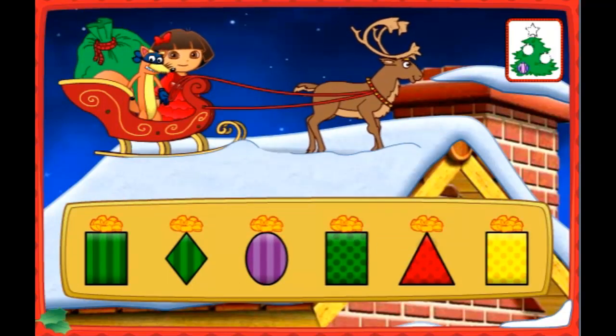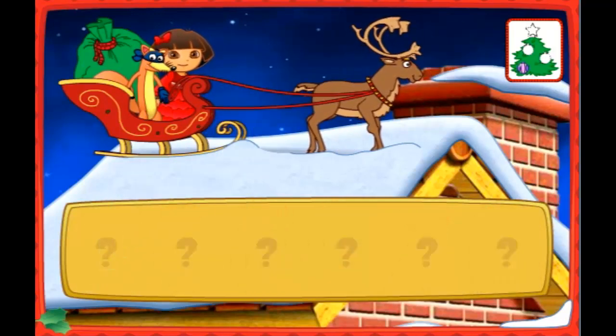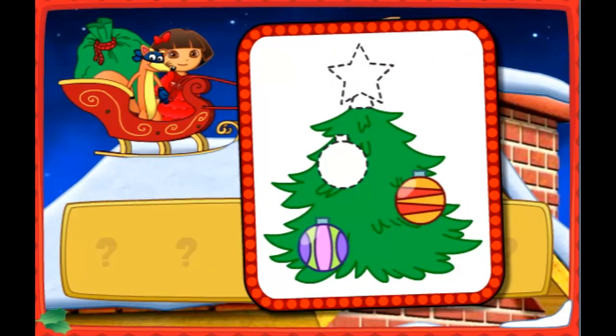Look for a present that's purple and shaped like a triangle. Look for a present that's green and shaped like a rectangle. That is green, but look for a present that's green and shaped like a rectangle. That's the present I need. Look, Dora — an ornament. We need two more. Great, Swiper. Let's keep finding presents to deliver.